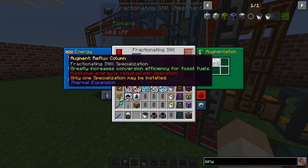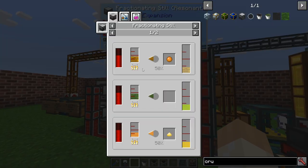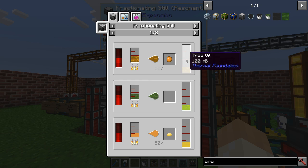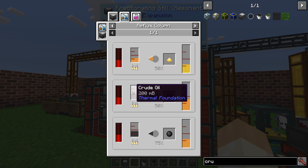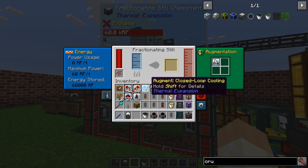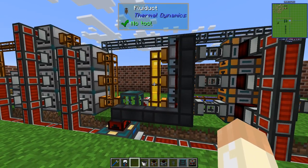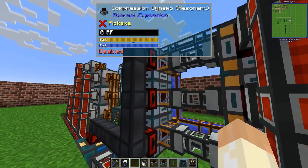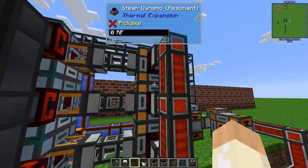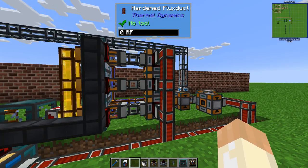This is only valid for this setup - you know the fractionating still has other uses like turning tree oil into resin or the opposite, and the reflux column will not work for those because it only works with NAFTA, refined fuel, oil, and those things. So we're turning our material into refined fuel, then into steam. I've separated them because the output from these dynamos will be 240 millibuckets, and these will run at 240 as well, so they are a perfect match and that will work just fine.